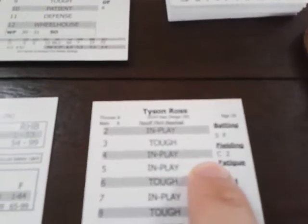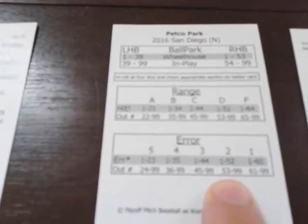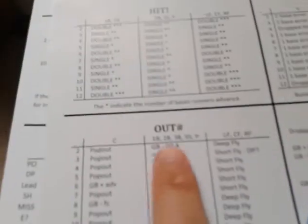Corey Seager comes up — the result is an 11, which is defense. We go to the defensive chart; the d10 roll is 40, meaning we check for an error on the pitcher Ross. His error check is 2 — on Petco Park, 1 through 52 is an error, 53 through 99 he makes the play. It's a 91, so he makes the play. Rolling the 2d6 to check the out chart — it's a nine, which is a ground ball, not a pop-up. It's a 1-3 ground out; Corey Seager is gone.